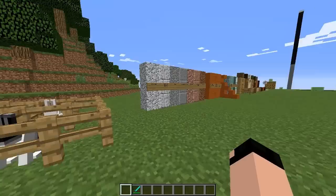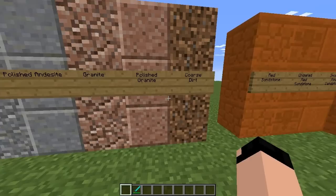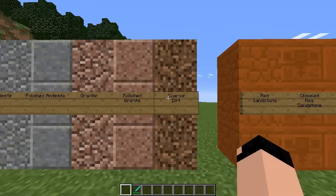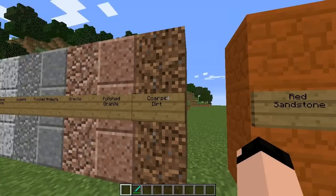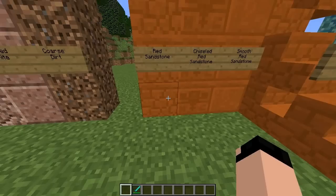Now let's get over to all the new blocks — there are quite a few, giving you a lot of new design options. Most of these are different stones: diorite, polished diorite, andesite, polished andesite, granite, polished granite, and coarse dirt. Coarse dirt is different from regular dirt in that it will never grow grass around it, whereas regular dirt placed next to grass blocks would eventually turn into grass.